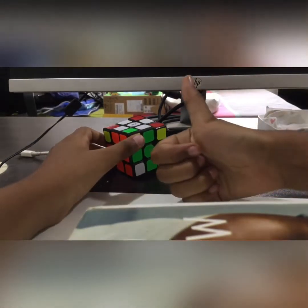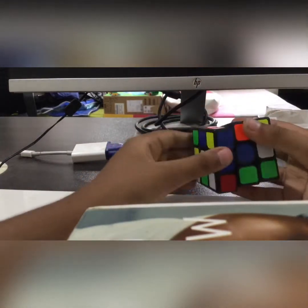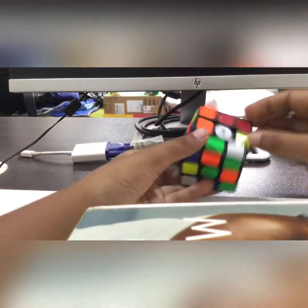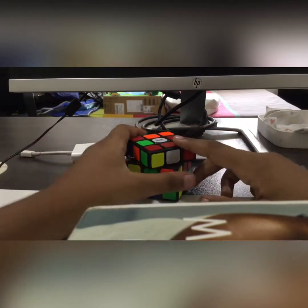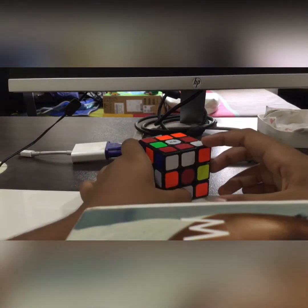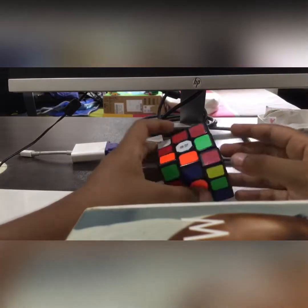Now this next one is going to be kind of hard — I've been dreading it. Every piece — I don't know the name, it'll be shown on screen — just has to be in the right place, not necessarily flipped correctly. For example, this piece is in the right place so it counts as solved, but you don't have to flip it. Let me mix it up. I can try to do a cross — I always think about this piece first, so that part is easily done.